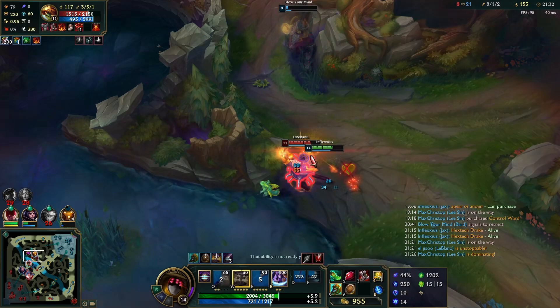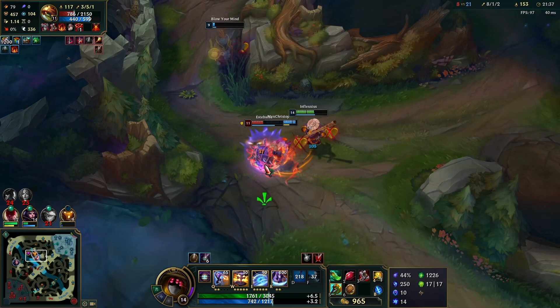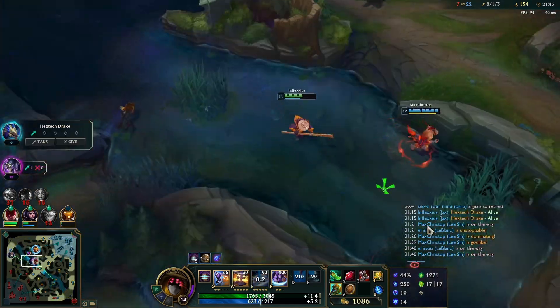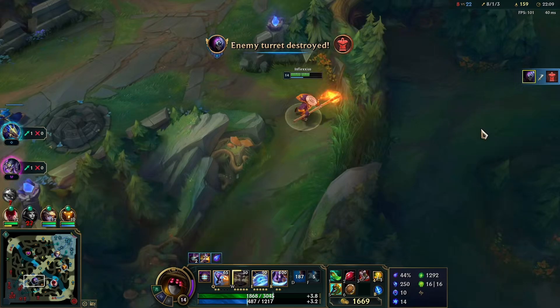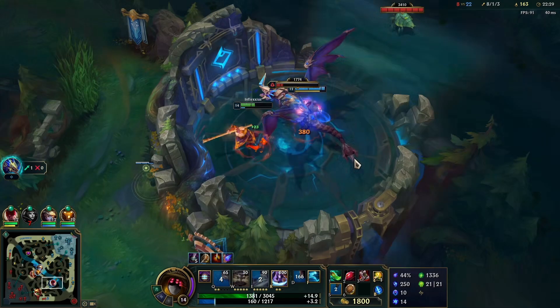We're not even done — we can get the Rammus too. We beat on him and stand on top of him so he can't Power Ball away, and we manage to get the Rammus. Lee Sin pings to do Dragon, but Dragon should be secured even without my help. So instead I go mid, shove a wave, push a tower, and get red buff — that's so much better than just helping with a Dragon that's already secured.